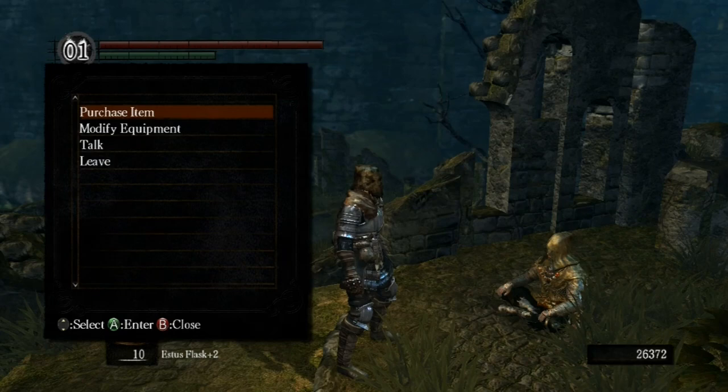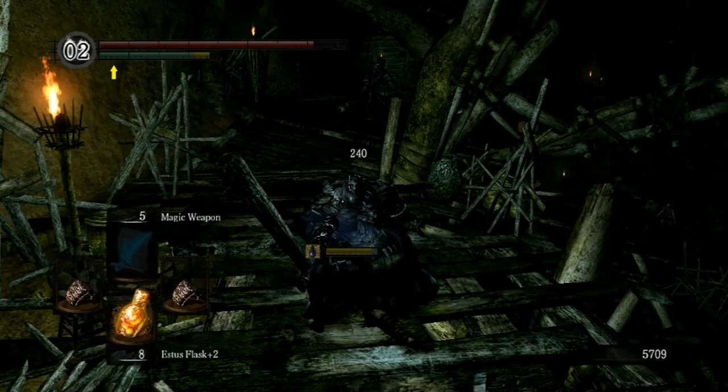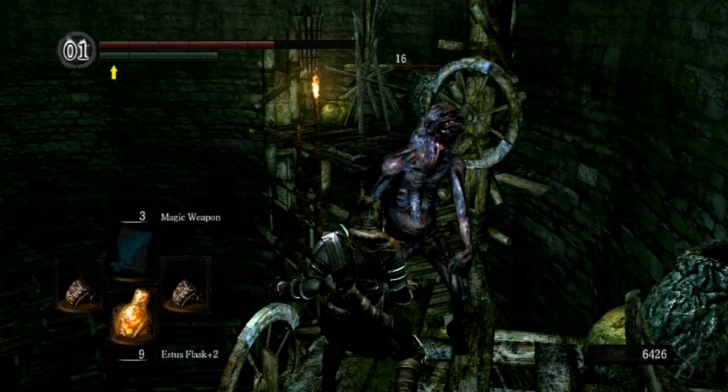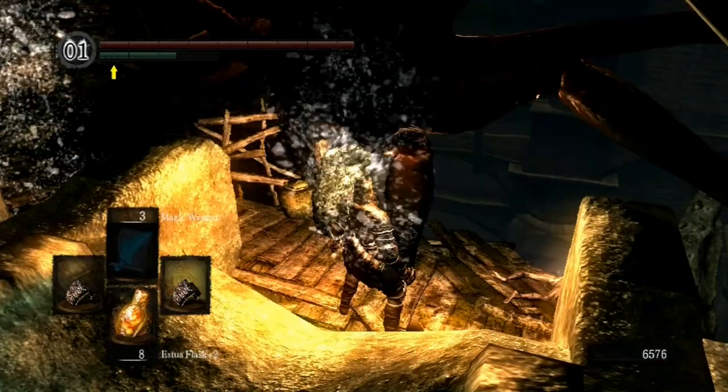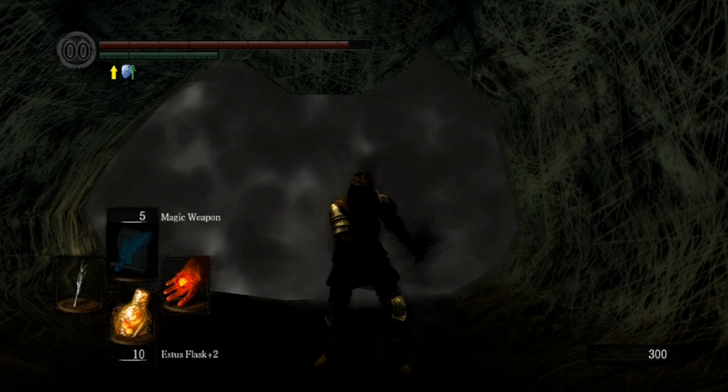Now go to the guy you rescued and buy Flash Sweat from him. This is really important — it will allow you to survive later events in this game. Fight your way through the sewers, beating the crap out of everything. Take the crap you beat out of them if you're comfortable handling it — make sure you do this while wearing gloves so you don't get some kind of horrible infection. Kill this ugly, disgusting, overgrown wall tick. The wall has been suffering long enough, so relieve its anguish and it will reward you with Power Within. Combine Power Within and Magic Weapon and you will have obtained even greater punching power.